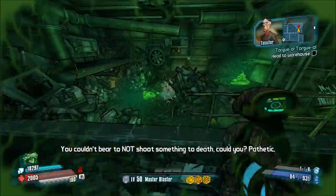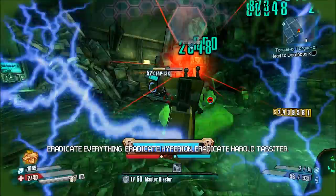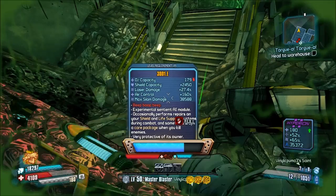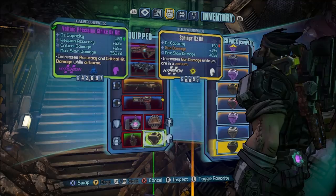But when I do kill Clap-Trap up here, you will see the Eddie drop. I do get the Eddie to drop — this is an awesome OZ kit. For those of you that don't know, the Handsome Jack DLC was just released with the new character.